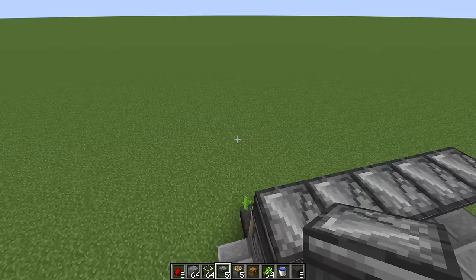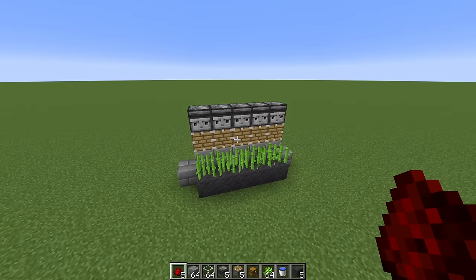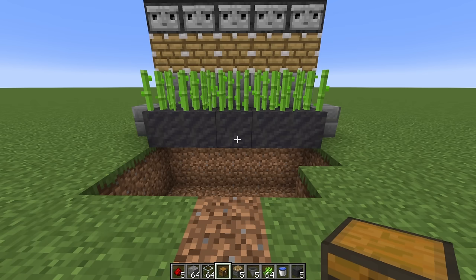You'll know it's facing forward when you see the little eyes facing forward. Then right behind the observers, place your redstone. Now this farm is done just like this. You could pretty much leave it like this if you wanted to and just stand in front of it to collect the drops, but we're going to create an automatic system so that we can AFK. Last time I made this farm, some people had an issue where the drops weren't going into the chest, so I'm going to show you how to avoid that problem.